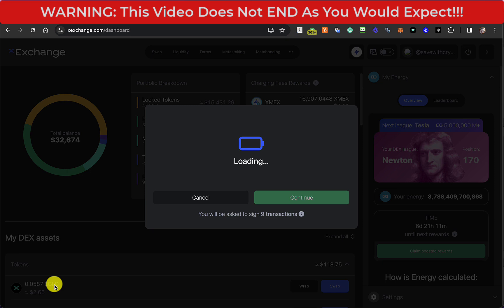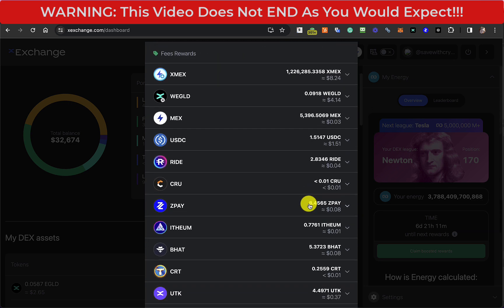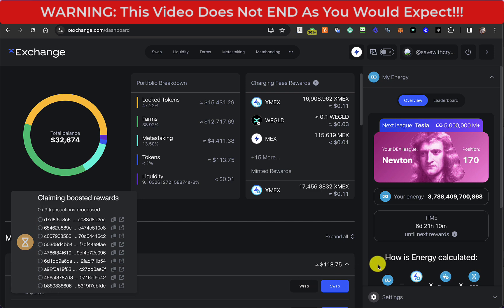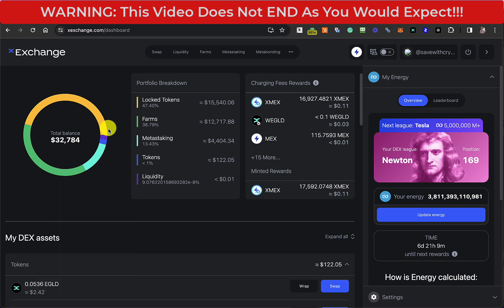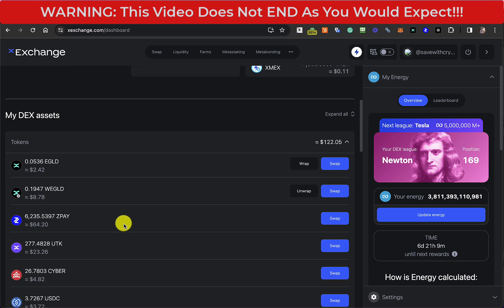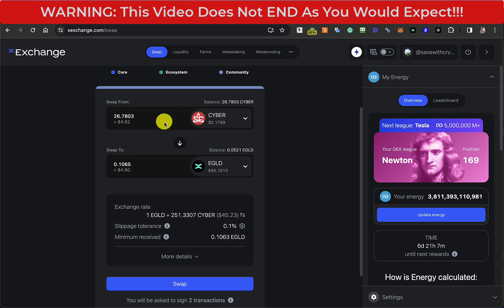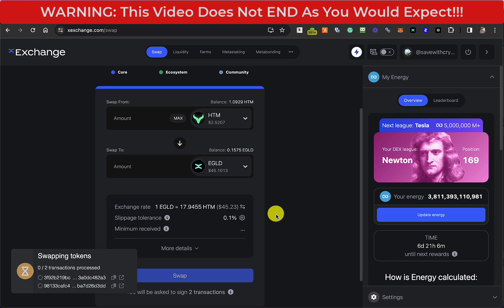Let's claim the stuff anyway. So there's going to be $100 of XMEX, little bits of other stuff — $8 of XMEX there, $4 of wrapped eGold. There's the usual billion transactions to sign. Let's see if this position jumps up — jumped up by one place. I'm going to update the energy while I'm here. I believe all that does is just inform the DEX that you've increased the amount of XMEX you've got. I've got $122 worth of stuff, which includes $64 of ZoidPay. So if I turn everything into eGold that isn't ZoidPay, it'll be about the same in dollar value. Things like the Cyber — swap that into eGold. I'll skip through the video at this bit. It'll be basically anything worth more than $1 turned into eGold.